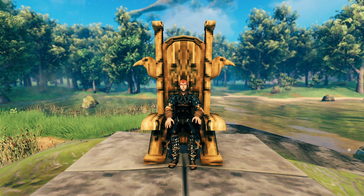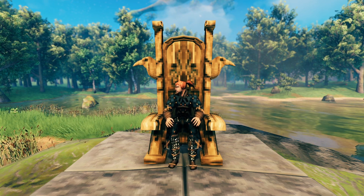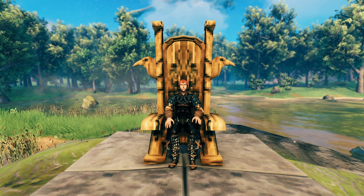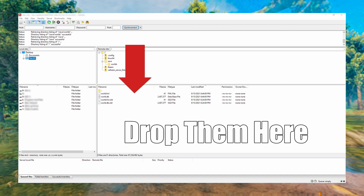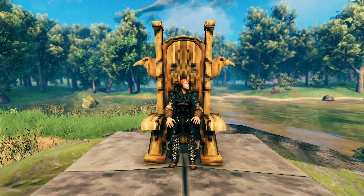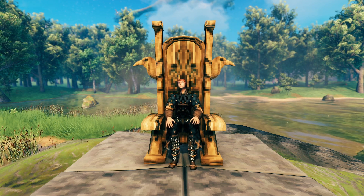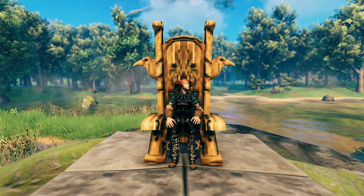From your desktop you can move the files to whatever folder you want. To restore, in that same FTP window drag the files back into the server window — it will ask if you want to override them, just say yes, and your world is restored. These files are also cross-compatible: you can drop them into your single player Valheim Worlds folder and see that world in your single player game as well.